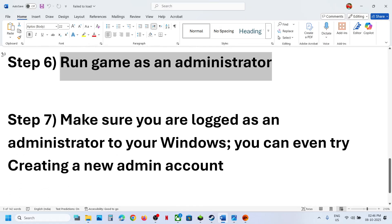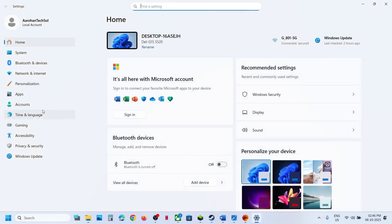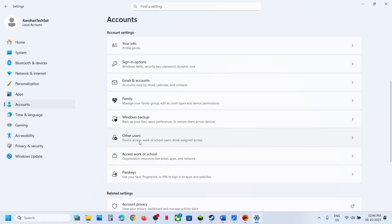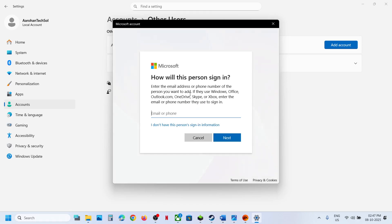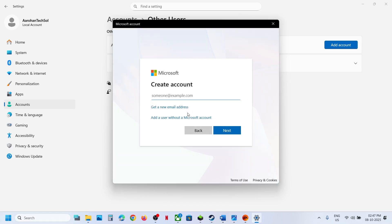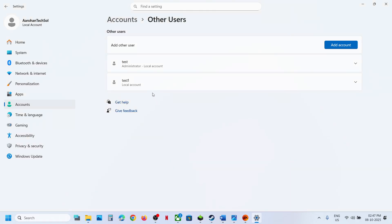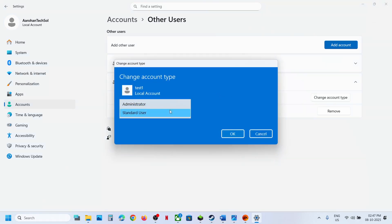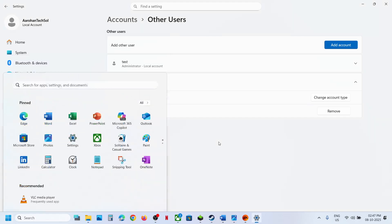Also make sure you are logged into Windows as an administrator. You can try creating a new admin account: open Windows Settings, go to Accounts, then Other Users, click Add Account, click 'I don't have this person's sign-in information', then 'Add a user without a Microsoft account'. Enter a username and optionally a password. Once created, click on it, select Change Account Type, set it as Administrator, and hit OK.